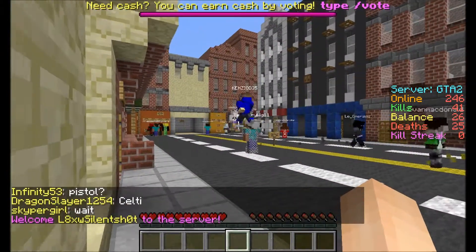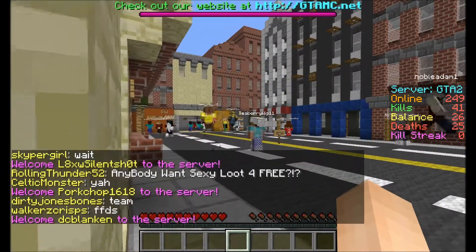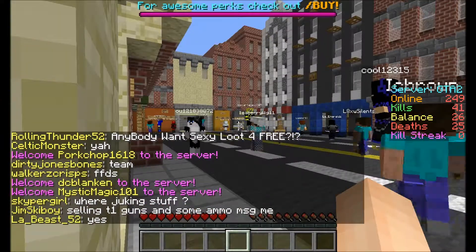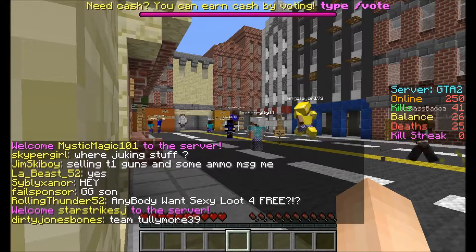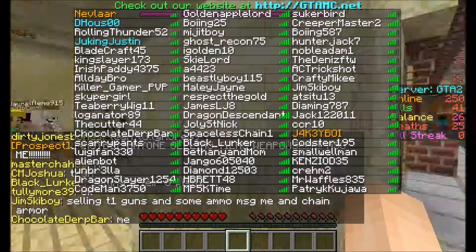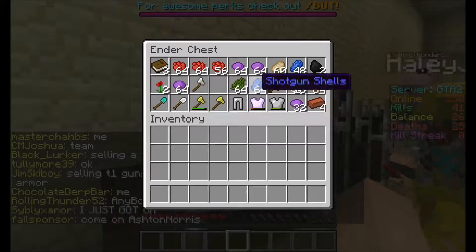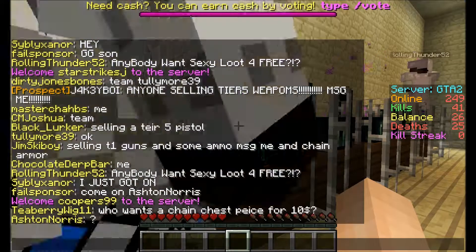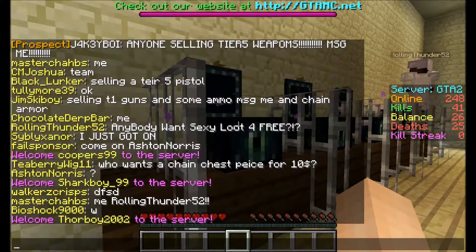I advise you to put your money in the bank. I can't — it won't let me. It comes up with: you need Essentials permissions to use that. The kit Prospect — blah blah blah. You should have it. Wait, type in the chat quick, see if it comes up with donate or something. Cause mine — oh, you're Zane for some reason.